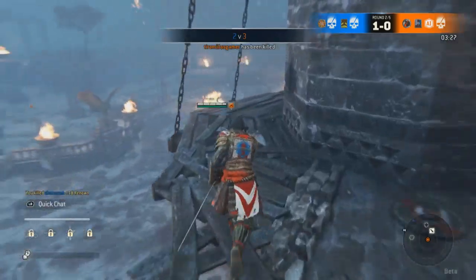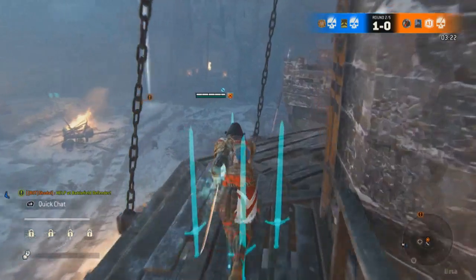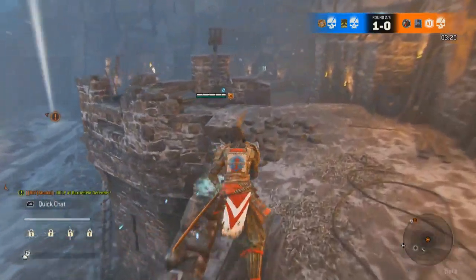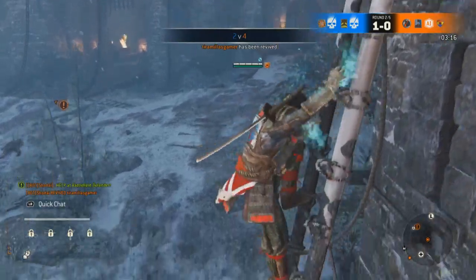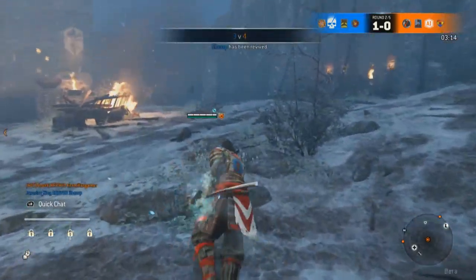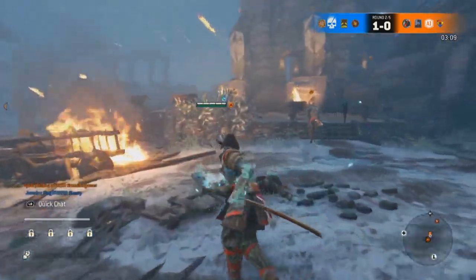Environmental kills are a part of the game. There are spikes and fire traps you can see down in the middle of the road that opponents can be pushed into. The beam of light on my left is one of my allies — he has not been executed by an opponent with a heavy strike, so he's going to get picked up. Apparently he's already been picked up.